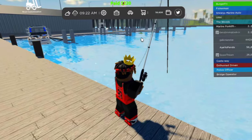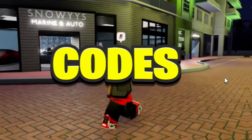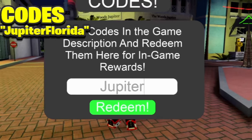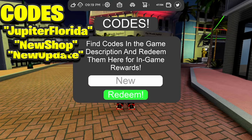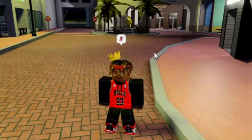I'm going to be showing y'all the best way to make money in this fairly new game called Jupiter Florida. To get you started, there are some codes you're going to want to redeem. The first one is 'jupiter florida' which gives you 75k, the next one is 'new shop', then 'new update', and lastly 'race me'. Just like that, you are way over 100k.